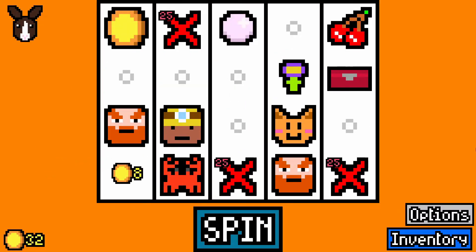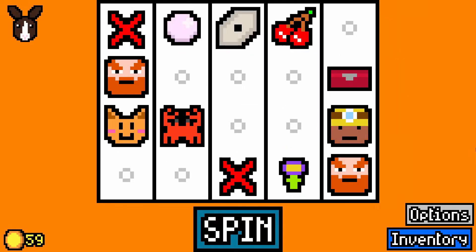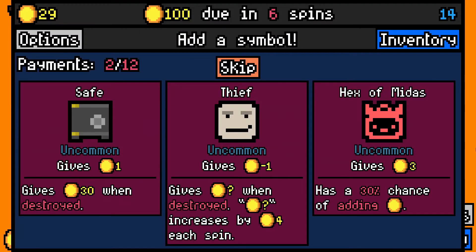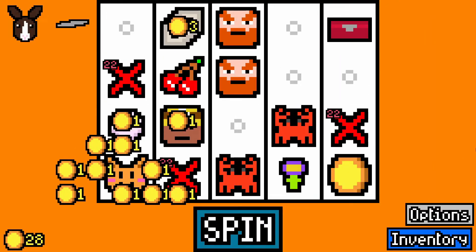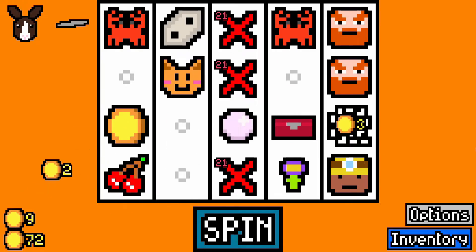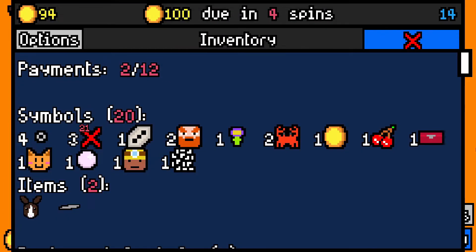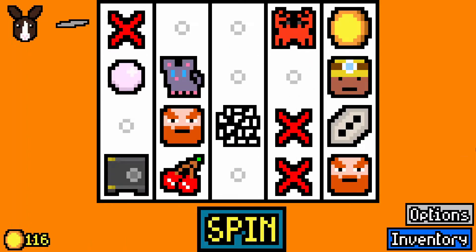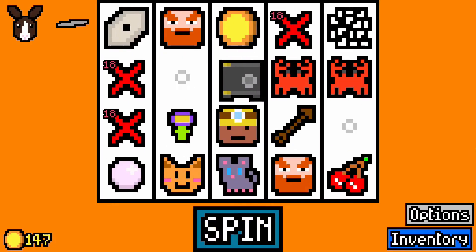I'll take another dwarf, I guess. Pretty solid dice. Getting the same items over and over again, really. A safe, I guess. Lock pick — thank you very much, that's actually really handy. Rabbit fluff, I guess — it's not my favourite item in the world, but it'll do. And I don't have a mouse yet, so I'll take a mouse — why not? A safe there is fine. Lockbox and safe on the screen at all times. Bronze arm.